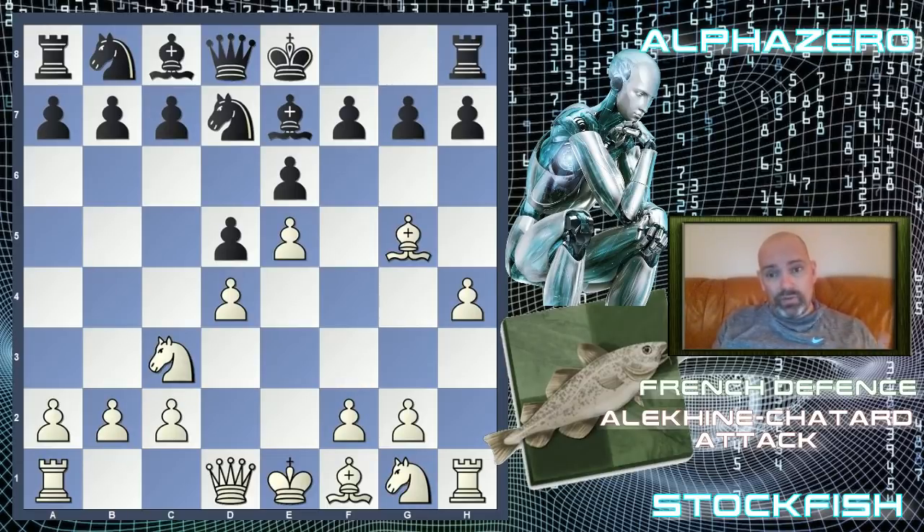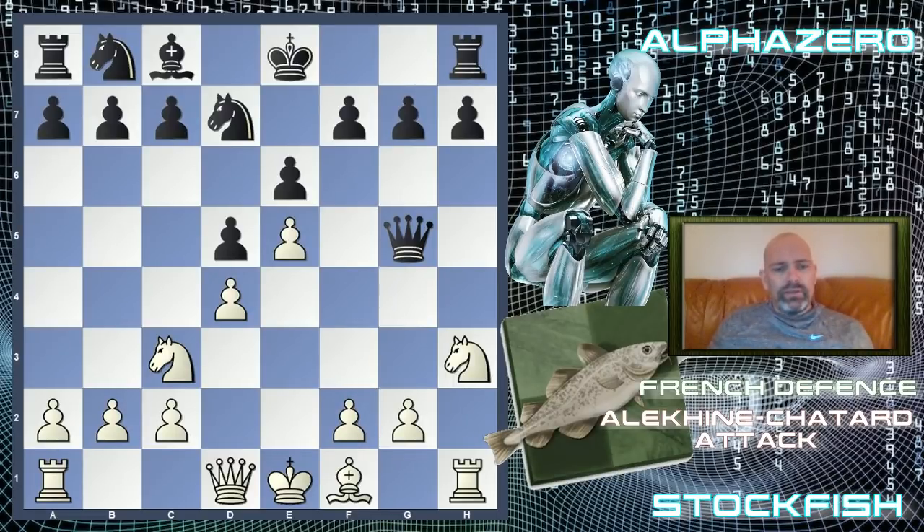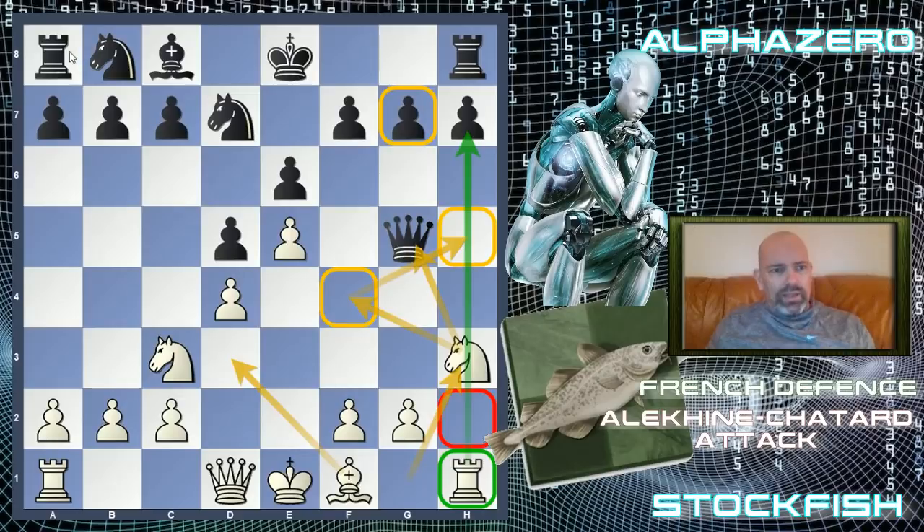It went exactly like the book here: bishop takes g5. Modern players would prefer to play h6 here for black, which seems like the most solid option and scores best for black. But bishop takes g5 was played. H takes g5, queen takes, and now knight to h3. White has sacrificed a pawn — no h-pawn anymore — but gets the open h-file and a lead in development. The knight came out with tempo on the queen and can come to f4, then jump to h5 or g5.